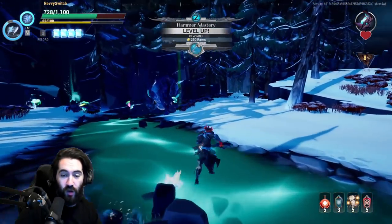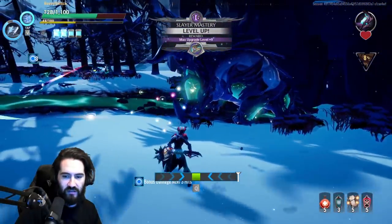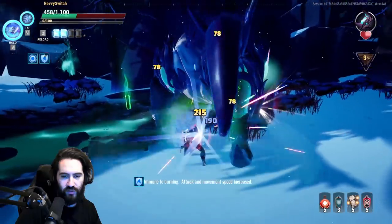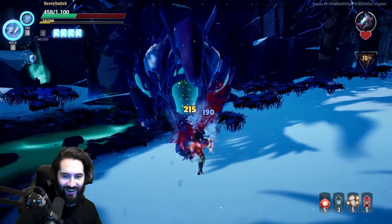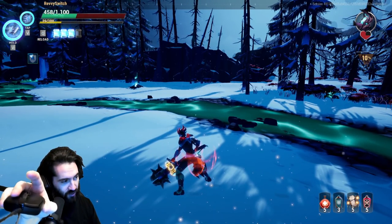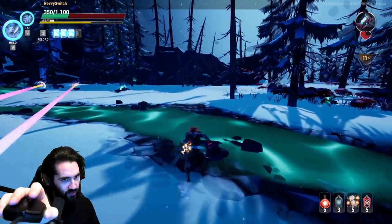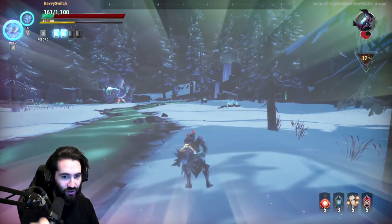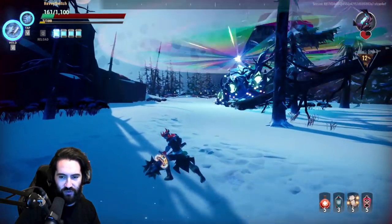You can rocket jump with the hammer — it's good, and you can double blast on the rocket jump for a little more speed. Pressing light attack I got stuck on Valamere — couldn't do anything there. The rocket jump motion is kind of like a heavy attack into a light attack — it's a little complex to show but you can mash it if you're not doing it properly.